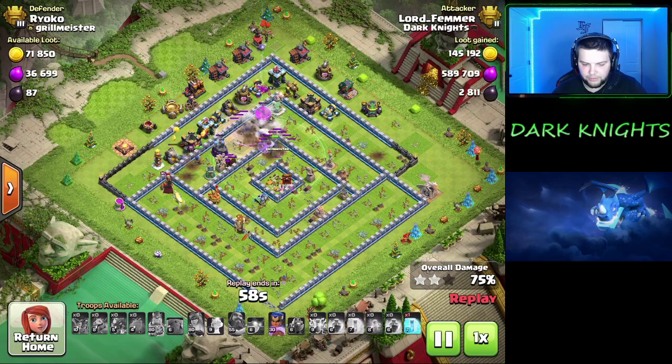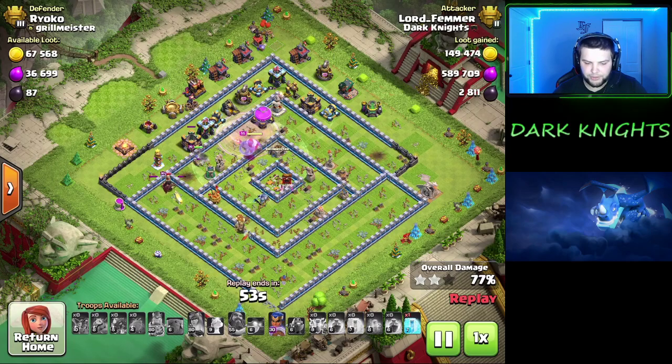This one's a little different — it shows you that even if you lose these Electro Dragons, your heroes can get through the rest of the base. Even if you're at town hall 11, that king and the queen, if they're alive, they're going to walk through the rest of the base.